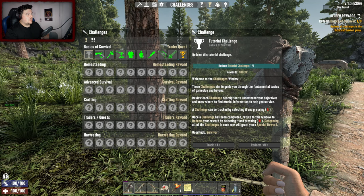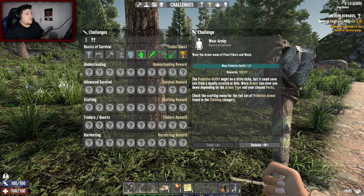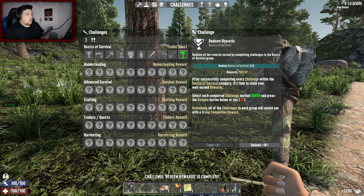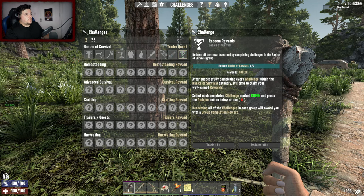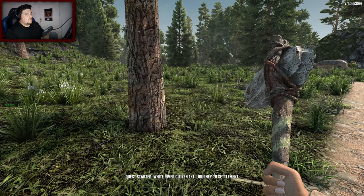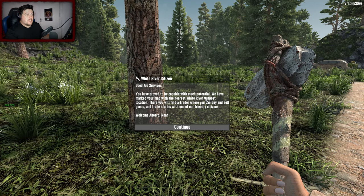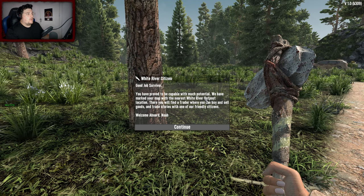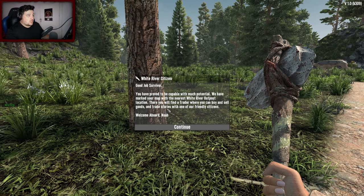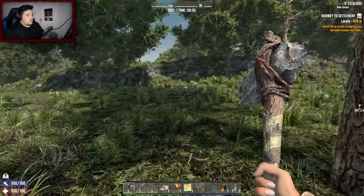Open the challenge window again - wow, this shows everything we've just done: craft the outfit, club, arrows, bows. Redeem the basics of survival reward - it's unlocked all of these now. 'Build a land claim block. Good job survivor, we have marked your map with the nearest White River Outpost location - there you will find a trader where you can buy and sell goods.' Welcome aboard!